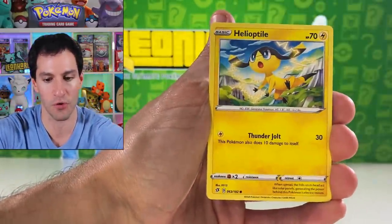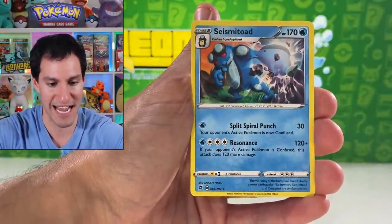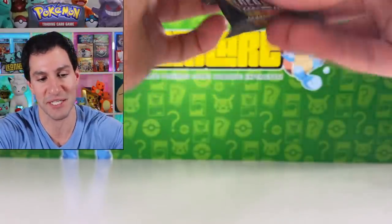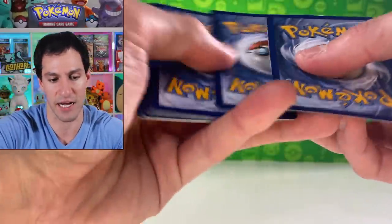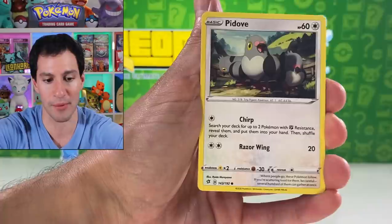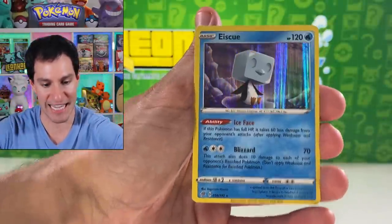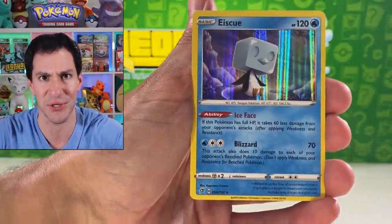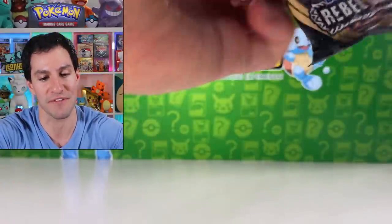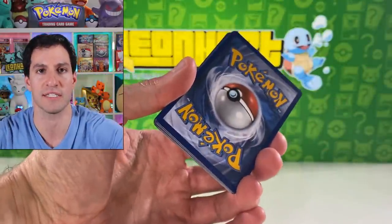Palpitoad, Morgrem, Full Heal, Helioptile, Voltorb, Sandy, Vulpix, Stufful, and a Seismitoad. I don't know why I was a little happy about the Seismitoad — it's a non-holographic I've pulled several times, but I'm just fun and happy today. The pull rates for Rebel Clash are so much better than any set ever right now. Scyther, Nosepass, and an ice cream Vanilluxe holographic. Let me know in the comments if you're a fan of Vanilluxe — personally I'm not.